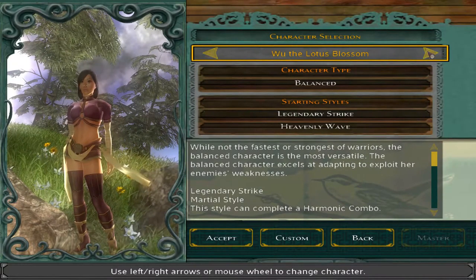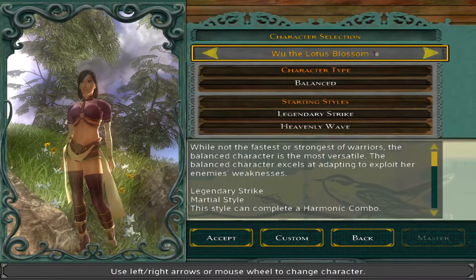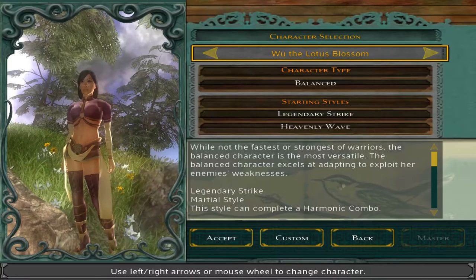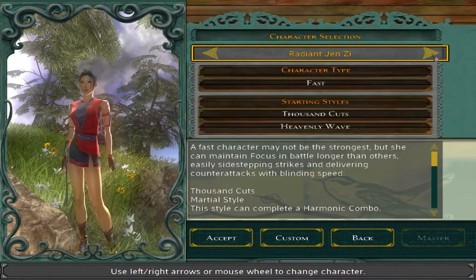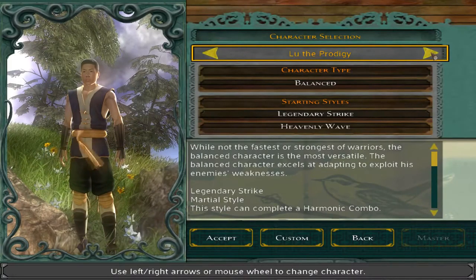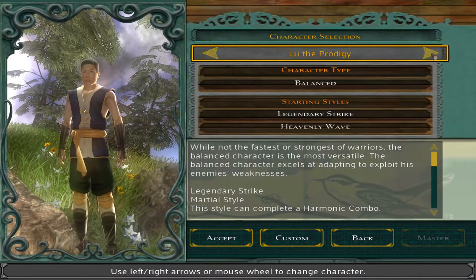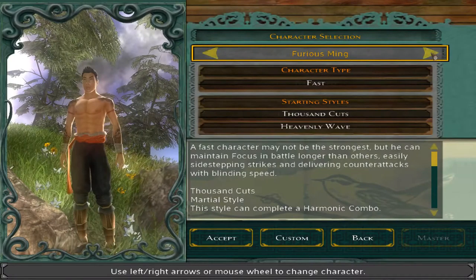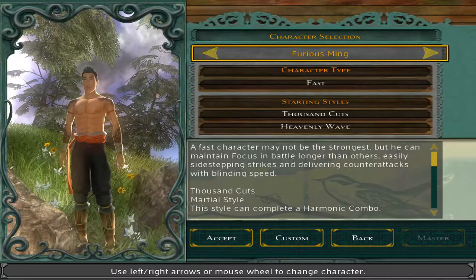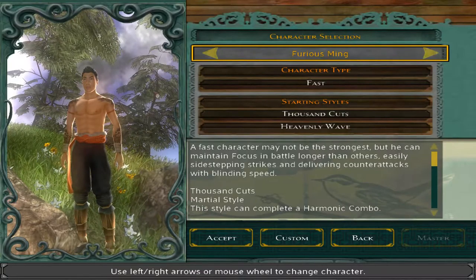One thing I should note is if you hit accept, you can just have this prebuilt character — and that's where the character type and starting styles are important. Otherwise, if you hit custom, it's really just how your character looks. I believe the first time I played I was using this guy, Lou the Prodigy. I want to use somebody else this time though. The only other male character I really like is this guy — he's also, I think, the character on the box art. So let's go with him.